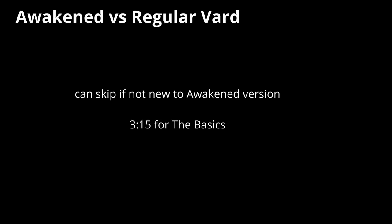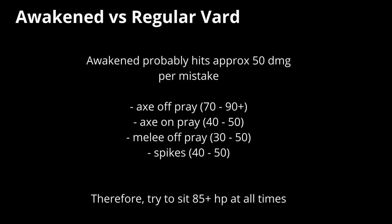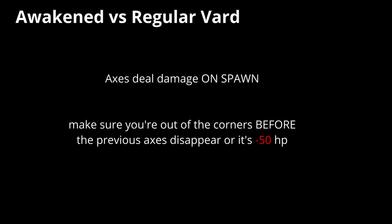So what's different from regular Vard? If you've already tried to do awakened attempts, you can pretty much skip this section, but this is for people who are just jumping into their first attempts. In awakened Vard, your average mistake costs about 50 HP. Therefore, try to sit above 85 at all times. Axes hit you on spawns, so don't stand on spawns when they're about to come out. You need to be out of there before the previous axes disappear, or else you're taking a 50.